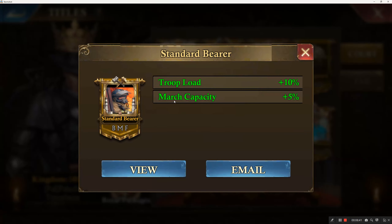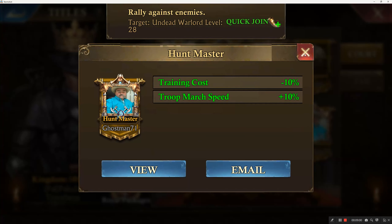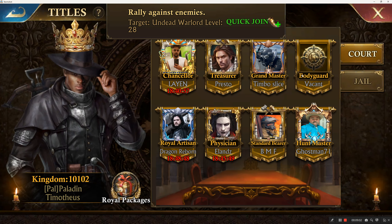BMF has the standard bearer title — he gets increased march capacity and troop load, so he can haul away more when raiding or send fewer troops for gathering. Mr. Ghostman has training cost minus 10% and troop march speed plus 10%, which isn't super significant but still useful.